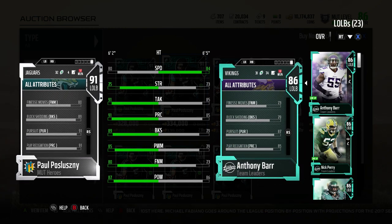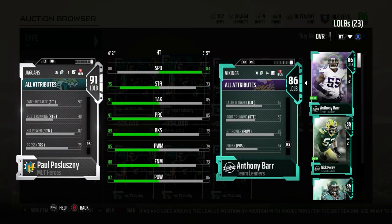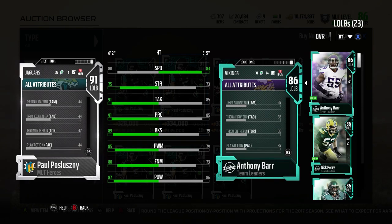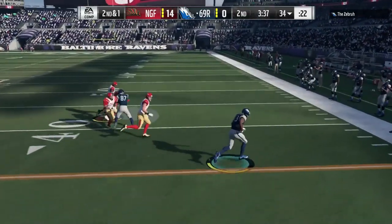Shedding blocks — impact is when you impact somebody. Block shed at 89. Pursuit, 91. Zone coverage, 90. But I got that up to 92 with his read and react chem, which I think is the best chem for defenders. What you're going to look at is that left outside linebacker, so right on the screen.